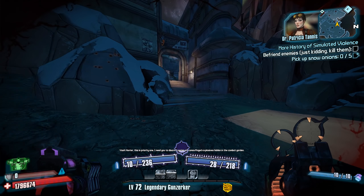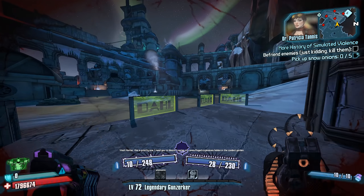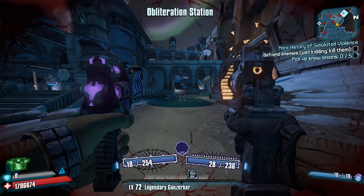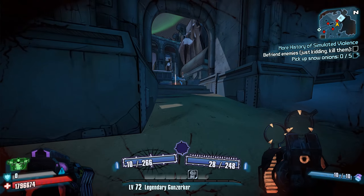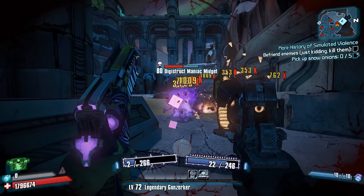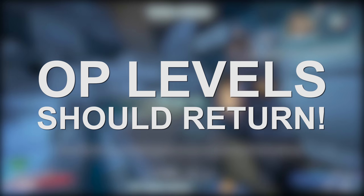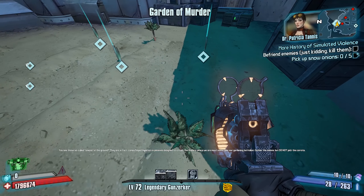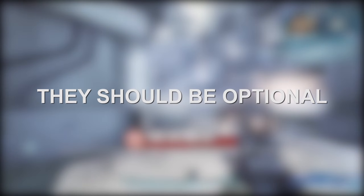In general, I think there's a lot to be said of the OP levels. They were both a worthy introduction to the game that expanded the endgame, and they were also sort of flawed as well. Even still, I do have to say that I would like to see them return, and in my opinion, I think they definitely should return in Borderlands 3. However, I do think that overpower levels, along with Ultimate Vault Hunter mode, should be optional.